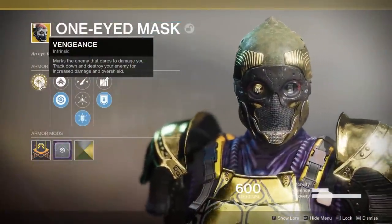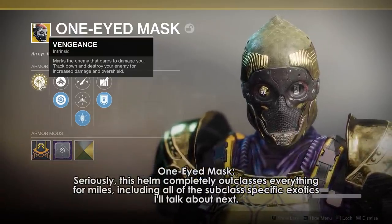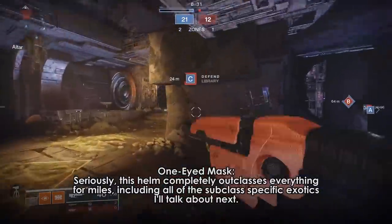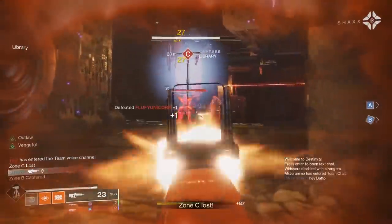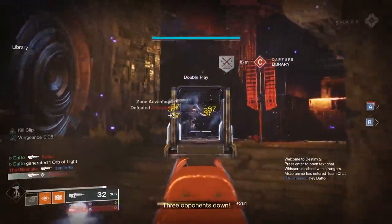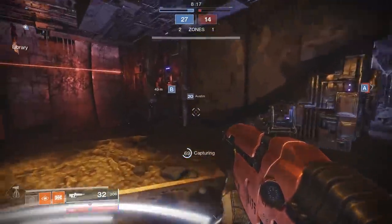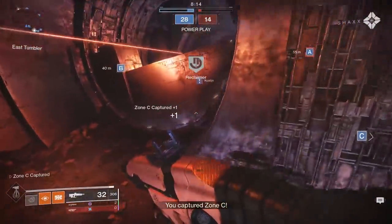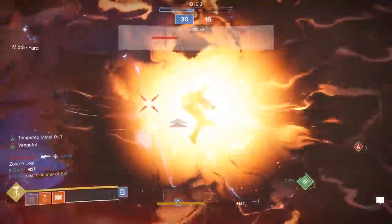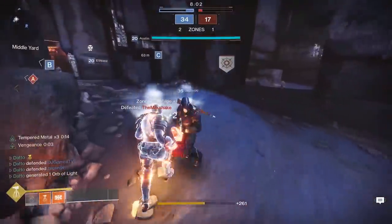For PvP, I think the best overall exotic for all subclasses is One Eyed Mask, without question. It is completely passive, it gives you wallhacks on targets to completely dominate 1v1 situations, it allows you to do really dumb stuff like charge into a group of enemies with shoulder charge and still come out the victor, it gives you tons of uptime because you don't need to wait to regen your health, it is subclass neutral. For the average player this helm is insane. For above average players, it is broken. Until this is nerfed, this is THE Titan exotic to use in PvP, almost regardless of what you're doing.